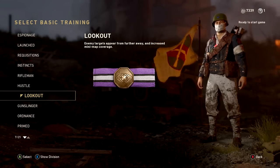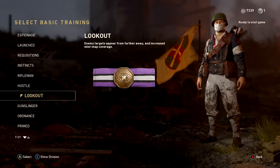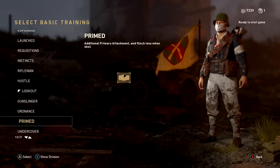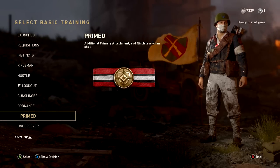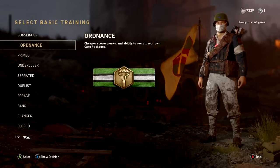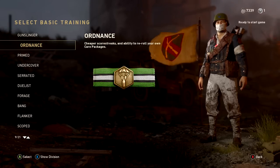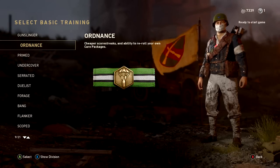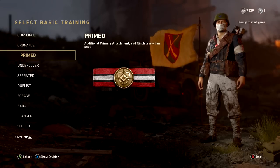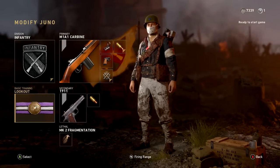Basic trainings can vary a lot on a class like this. Lookout is actually very good, especially on maps like Gustav Cannon where you're utilizing a semi-automatic rifle at long distance. You could also go with Primed for another attachment and less flinch, or go with Ordnance and use this almost as a camping weapon where you're constantly picking people off at a distance and rolling through your score streaks faster. Those are my two recommendations for the M1A1 Carbine.